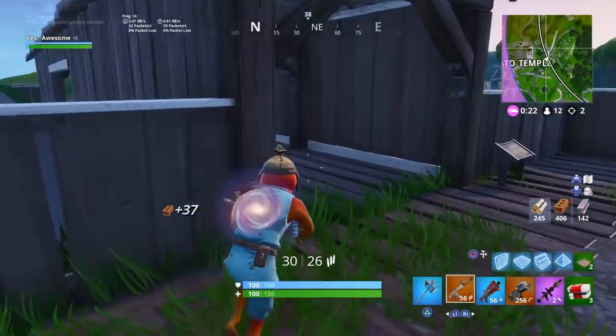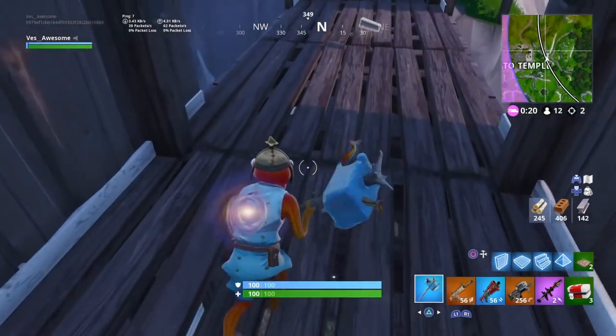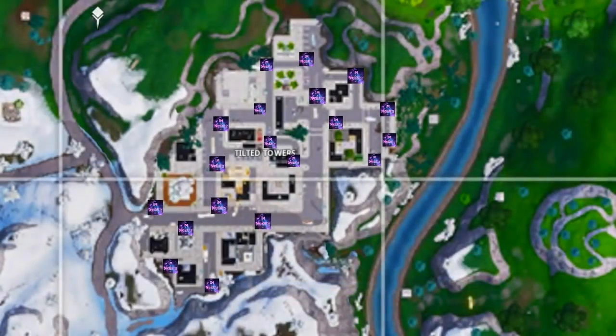Here's the map of Tilted Towers. As you guys can see, I put the map of where the snowflakes are as my profile picture. So if you guys are confused, my profile picture shows where all the snow locations are. There are a lot of them in Tilted Towers, so go check it out. There's a map point of view — if you guys want to pause the video you can.